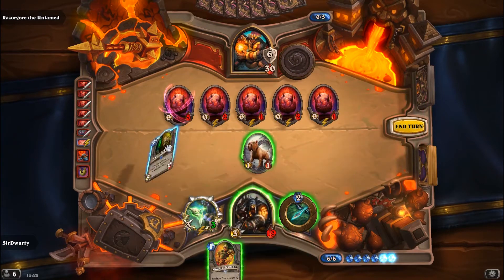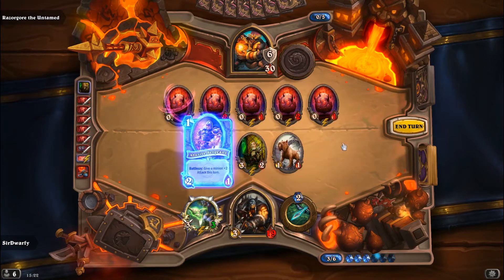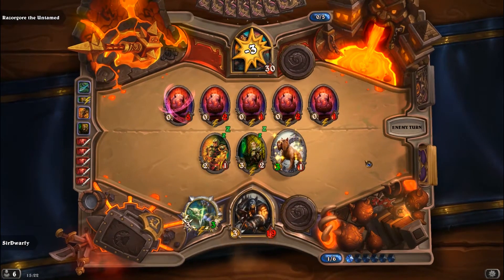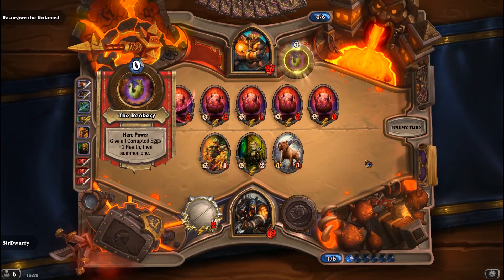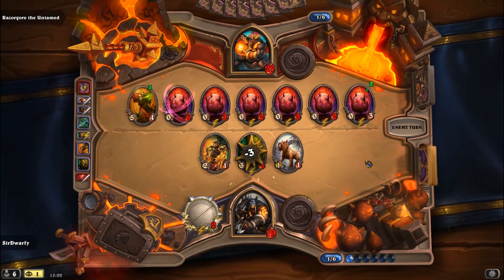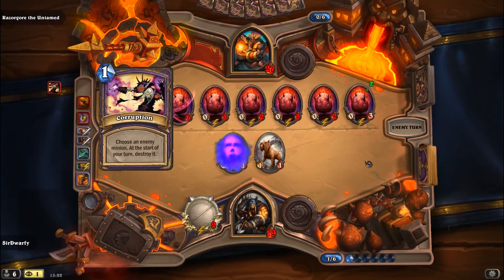So Bloodlust - you need to keep an eye out for it. But thankfully he couldn't actually do much damage to me. Hero power is quite good in this as well, because the faster you can take him out the better, when you actually have a bit more control. Because he'll get to a stage when his board is filled up and then all he can do is either Bloodlust or armor up, or even just buff his eggs a little bit. And if you can actually keep a little bit of control of his eggs, then ideal.